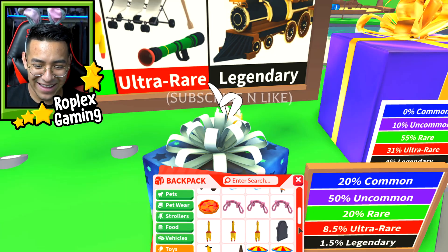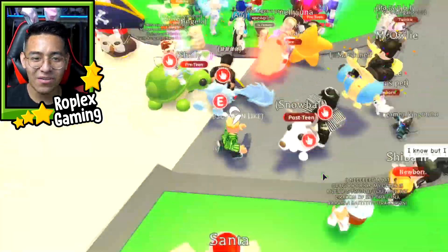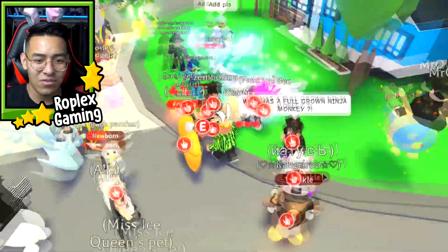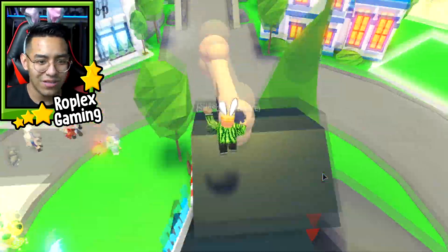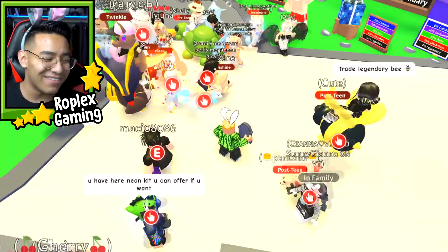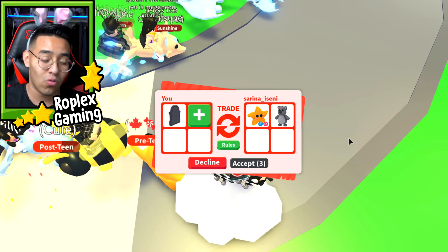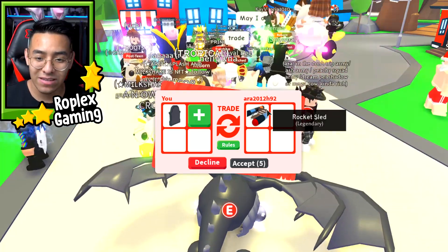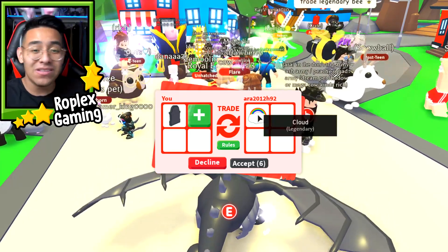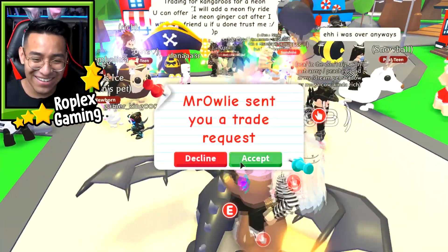Alright guys, my camera froze — I had to cut that clip out. But check this out: somebody here had a neon giraffe. I don't know where she went, I really wanted to offer for it. I'm pretty sure it was a famous YouTuber — the name was like xx cherry underscore blossom xx. But I lost her. Somebody is offering me a starfish and a koala bear, and another person was offering me a rocket sled — I've never had one — but she got rid of it and now she's offering me another legendary vehicle I've never had.